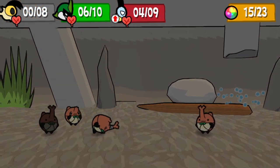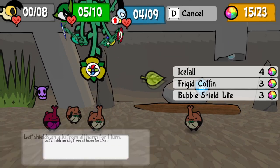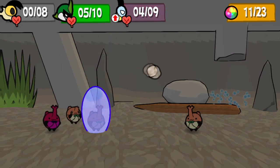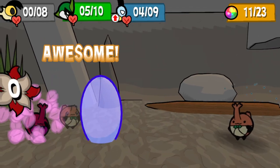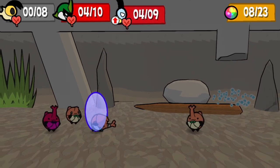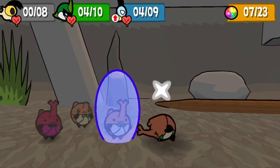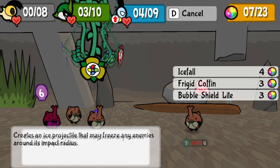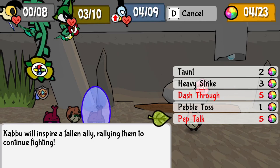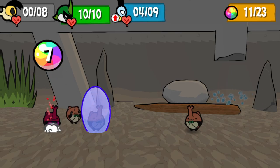Bubble Shield and Bubble Shield Light summon a Bubble Shield around the chosen bug in battle that lasts for a single turn — any attacks that make contact with them will do zero damage. The difference is that Bubble Shield Light grants a shield for a single bug, while Bubble Shield gives all three a shield at the expense of Leaf using two turns instead of just one. Bubble Shields also last long enough to block delayed attacks that hit at the end of the enemy turn. As sturdy as Bubble Shield is, though, it can be immediately destroyed by an Abomination.